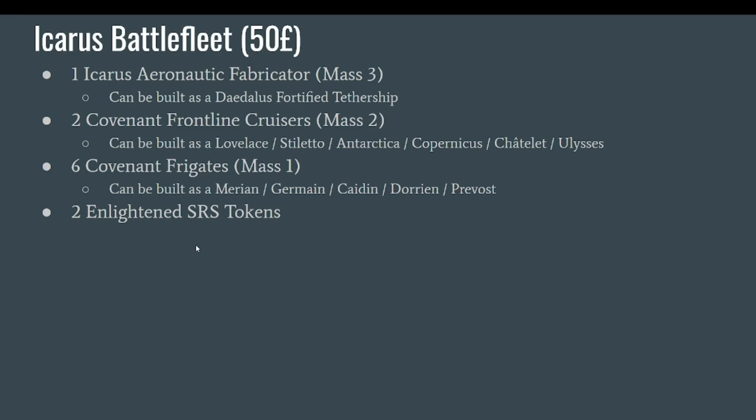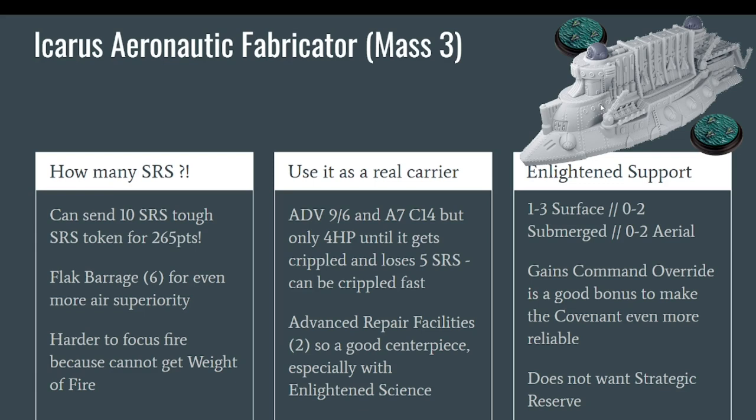Now that we've seen what is inside, let's talk first about the main new ship in this box: the Icarus Aeronautic Fabricator. As you can see on the picture, it is quite chunky and it is an aircraft carrier. Some people love the style of the ship, some people are less receptive to its charms. I must admit I find it a little bit chunky — I prefer the more sleek lines of the Archimedes or the Nansen — but I really like that they send the aircraft vertically from the side. It's quite unique and a cool style.